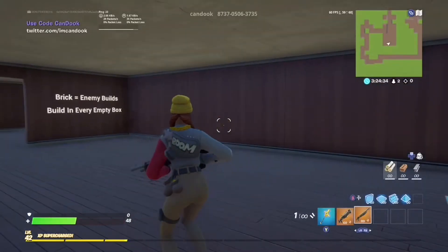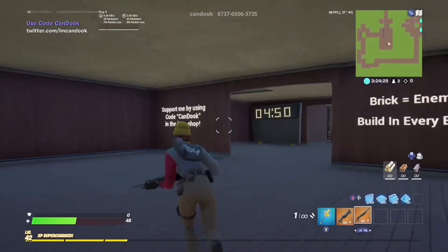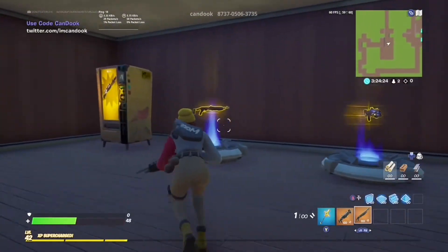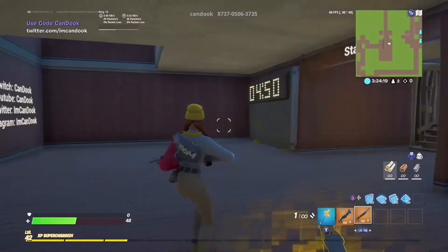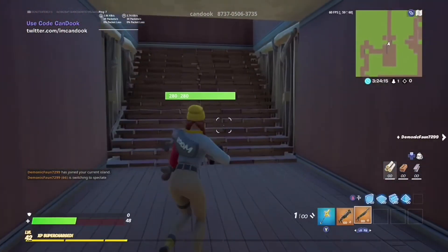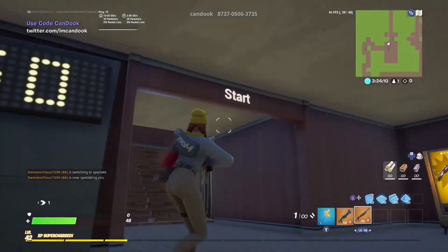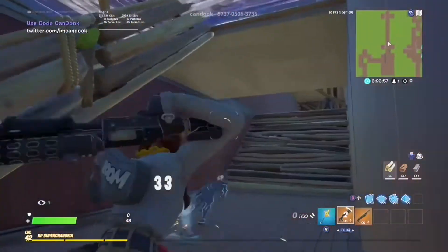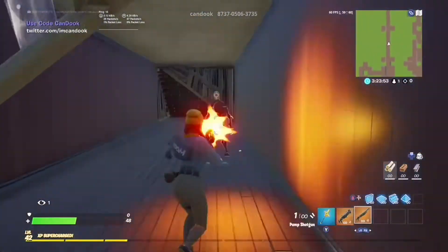Alrighty guys, for this last map we actually have a piece control edit course by Kanduk — the code is at the top of my screen, and I'll have the link in the description. We have a choice of a pump shotgun, tac shotgun, or a charge shotgun from this vending machine right here. It gives you 10 minutes on the clock — I actually completed it in five minutes, which isn't too good. Just try to edit and then shoot, and practice your piece control and edits.